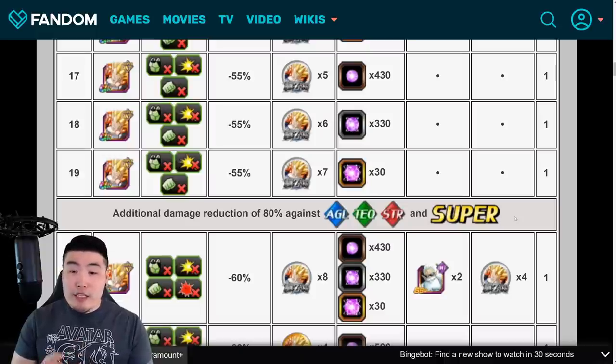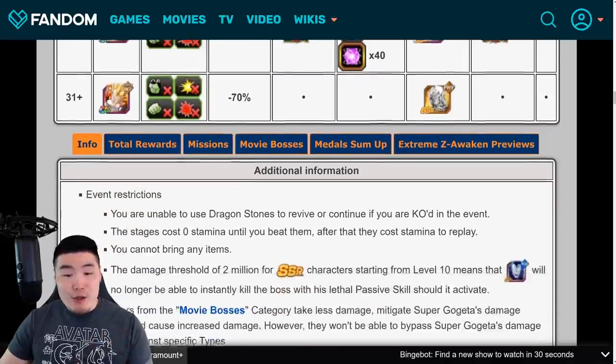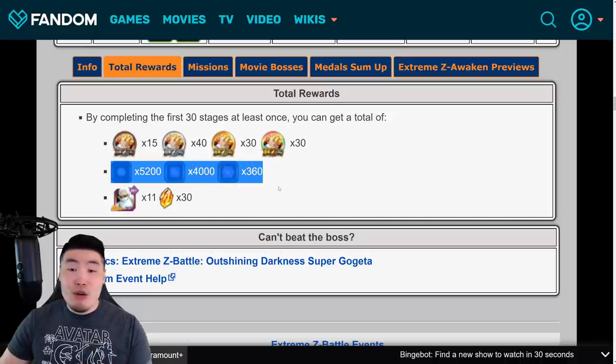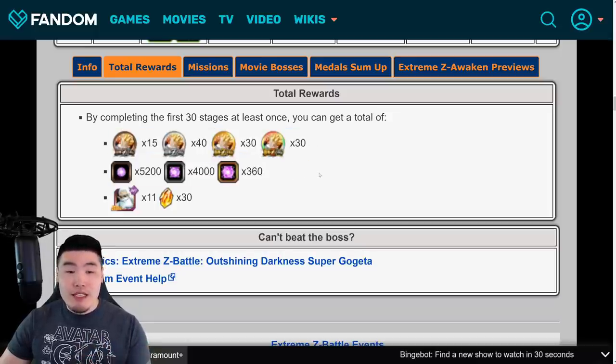You only want to run Extreme PHY or Extreme Int units. You go through the rest of the stages, get your Medals, get your Stones, get some Kais as well. And once you're done all 30 stages, you're getting 30 Dragonstones, 11 Grand Kais — Int Grand Kais — enough Int Orbs to rainbow a unit, and all the Extreme Z Awakening Medals you need to fully Extreme Z Awaken your Gogeta.